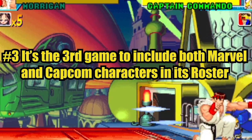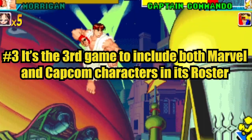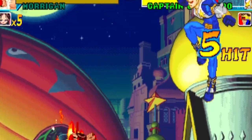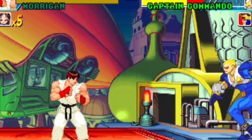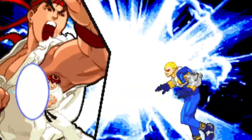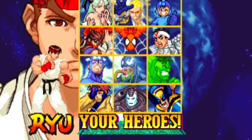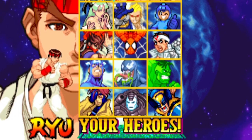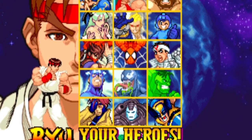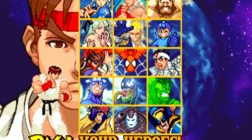Number three: it's the third game to include both Marvel and Capcom characters in its roster. Marvel vs. Capcom has an amazing roster, and just as the name implies, the game took a broader approach on both Marvel and Capcom characters — so we don't just get Street Fighter characters here. This time around we gain access to a wide range of Capcom characters such as Mega Man and Strider the Hero. Other new characters include Captain Commando and Jin from Cyberbots, as well as Morrigan from Darkstalkers.